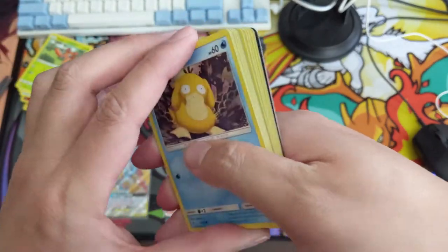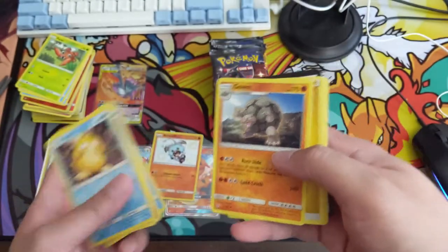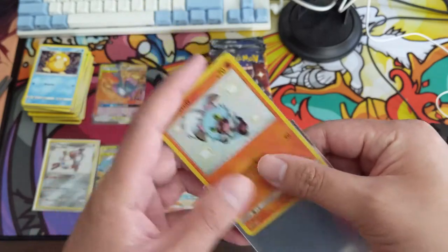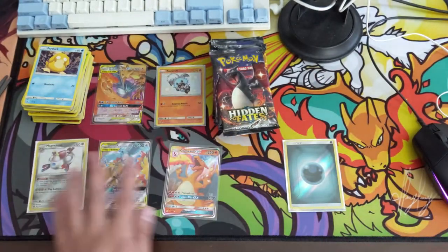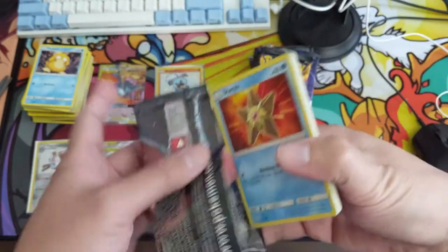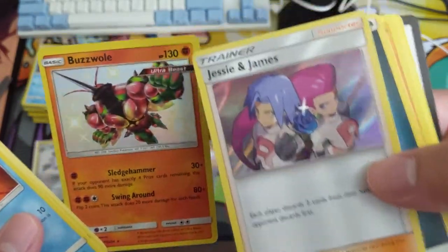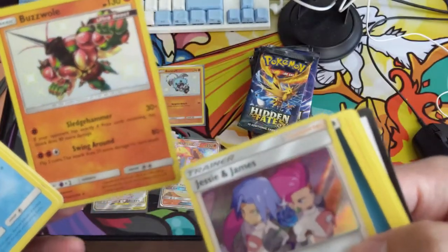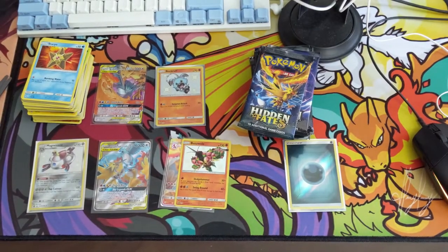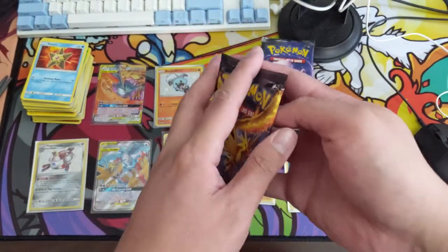Maybe a shiny from the color — yeah, there we go, we got a shiny Rockruff! Very cute. This one does look a little off center. One of my observations for this print run is the regular shinies may have some centering issues, but the shiny GXs have been pretty good. Halfway through — five hits, a little under what we're hoping for, so we're gonna need this second half to be even better. We do have another shiny Buzzwole — same centering issue, top border slightly thicker, maybe a little on the right side as well. Shiny Buzzwole is one of the better ones, was a pretty good card back in the day.